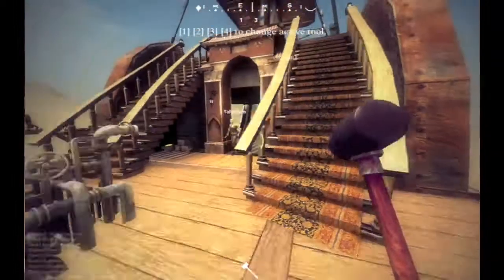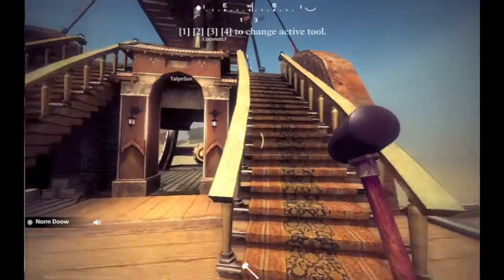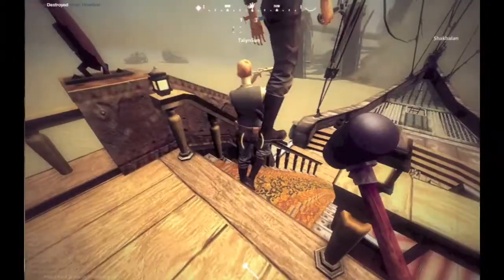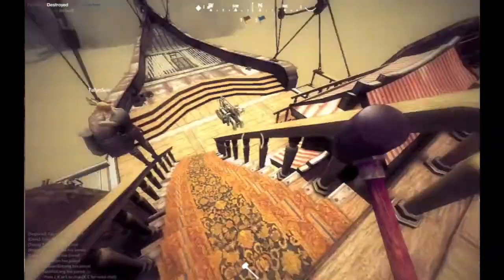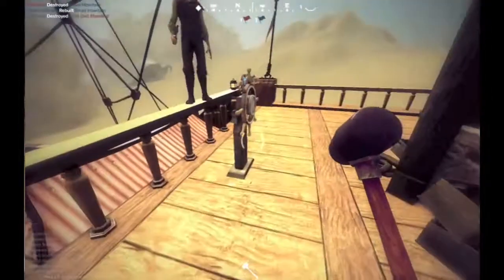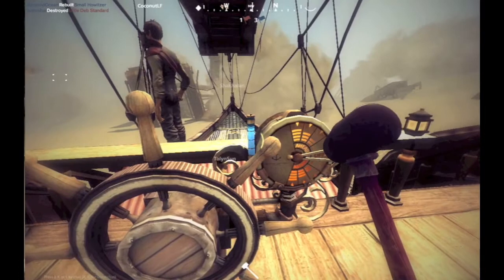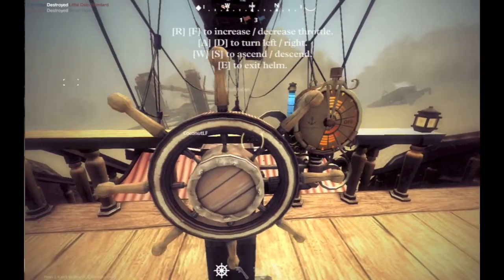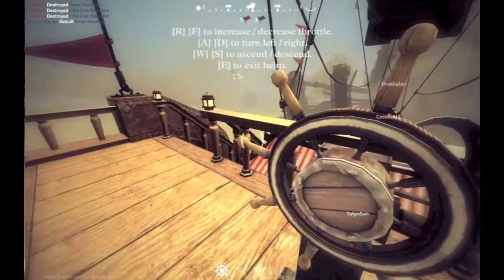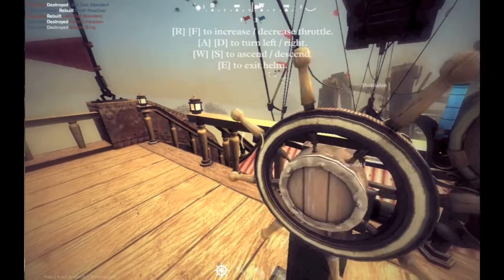Can someone else drive the ship? I want to ask one of these guys if they'll drive for us — I want to try gunner. You're the captain, you chose the pilot. Well, I switched to engineer in the middle — actually I switched to gunner in the middle. You didn't know that in the menu you can switch?